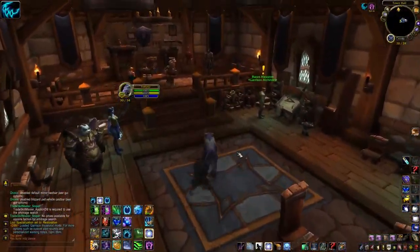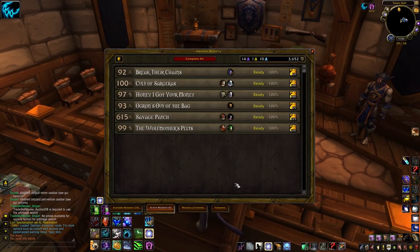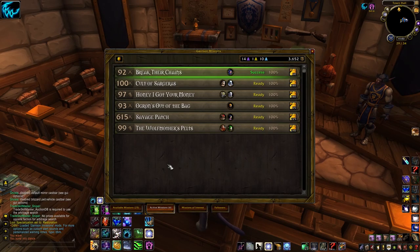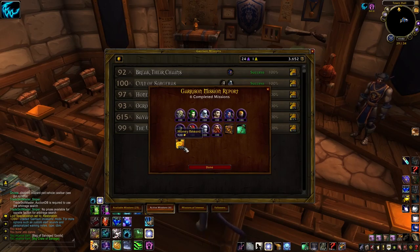The only addon that you're going to need is Master Plan. If you somehow don't have that already, just grab it right now. There's a curse link in the description below this video. It makes sending out missions ten times faster and also optimizes them for gold, so there's no reason not to grab it. Do it.